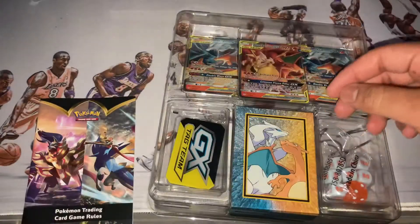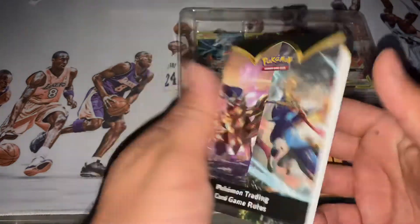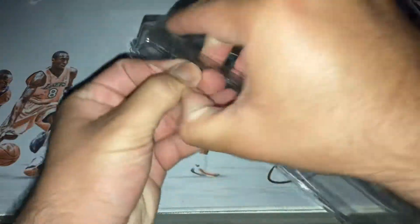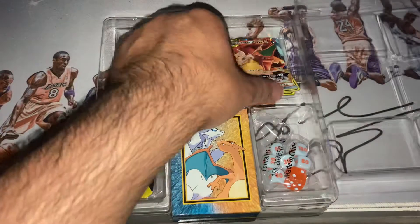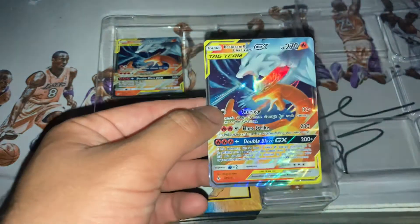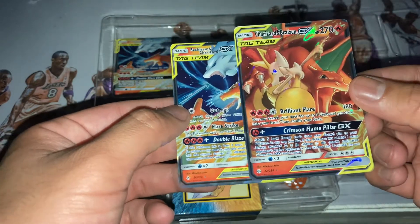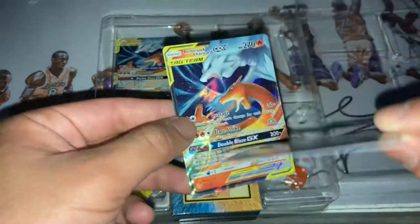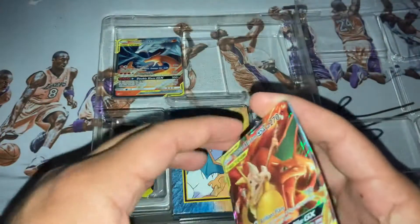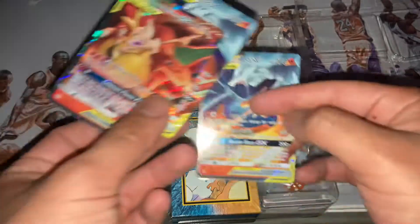There's some rules that come with it - it's been a while. The reason I got this is for these cards: Tag Team Double Blaze GX, Crimson Flame Pillar GX - solid. On this side, Double Blaze GX.